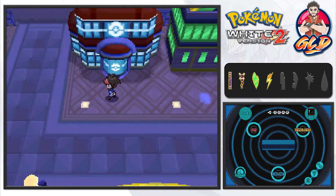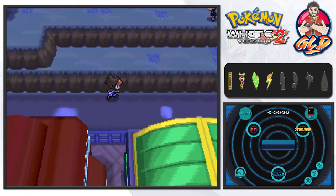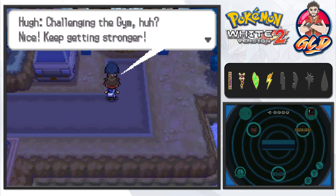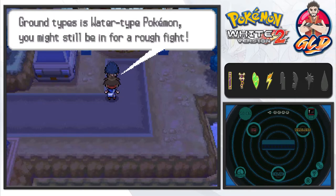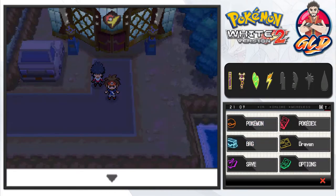In this episode, yes, we are going to be taking on the gym leader right here to get our fifth badge. Homeboy's challenging the gym — nice. Keep getting stronger. Even if all you have is ground types, his water dog pokemon might still be in for a rough fight, which is kind of true.